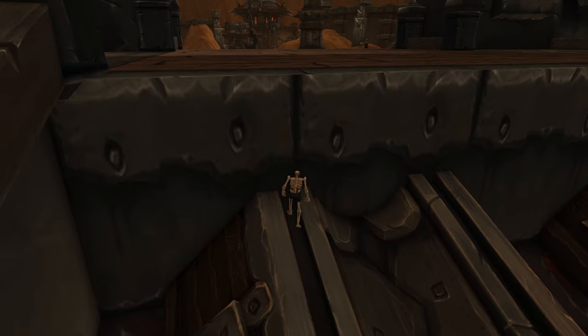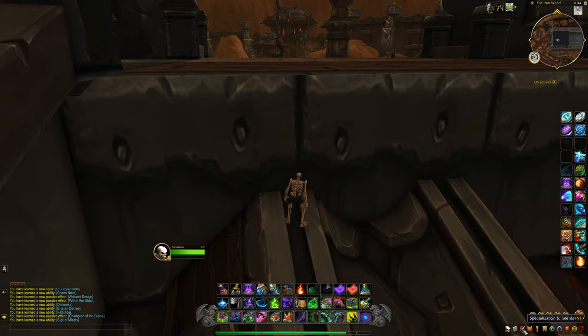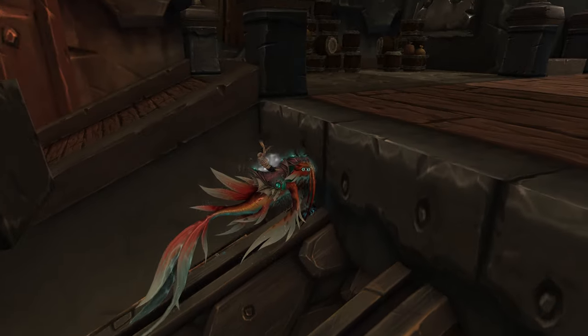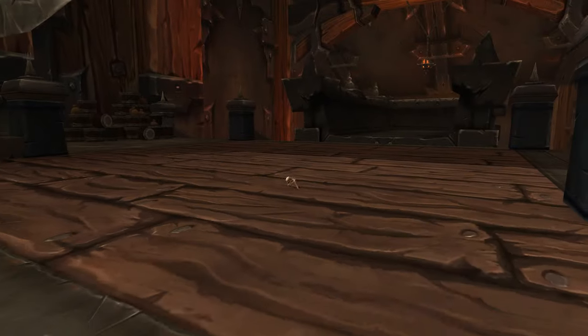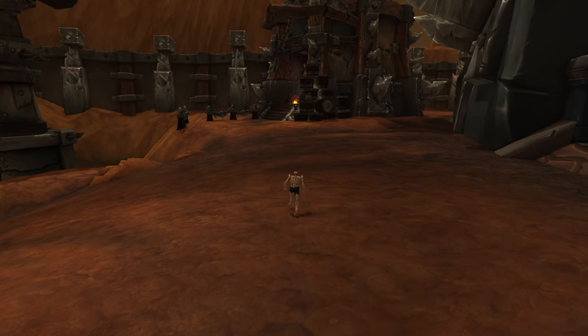Coming up here is going to be a little more tricky. If I remember correctly we need to get up on a ledge here. I'm going to switch back to Havoc because I don't remember exactly where it's at. I want to poke out a little bit here — oh, it's just right up here. Never mind, we're out, we're good. Alright, wanted to make sure — there we go. We are officially out of the Iron Docks, which is exciting! So let's go take a look around and see what we can find out here.